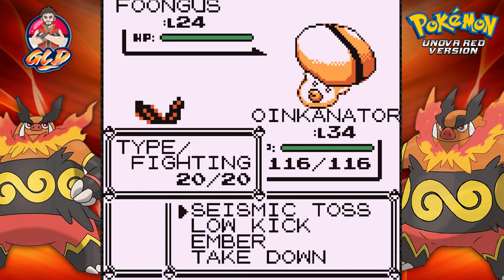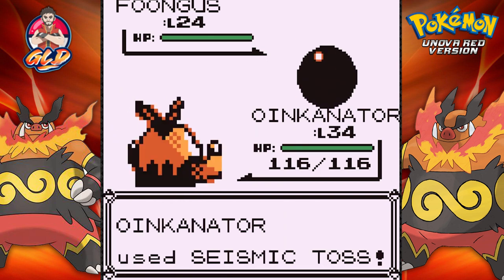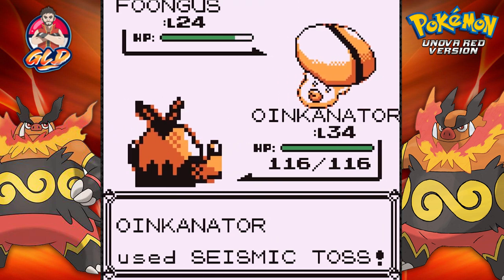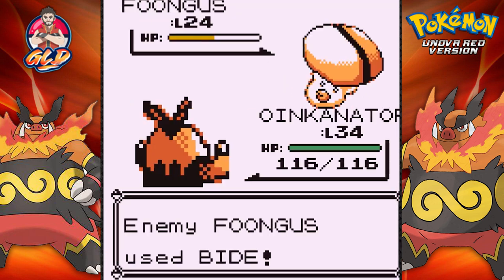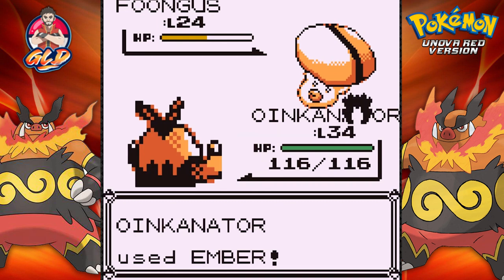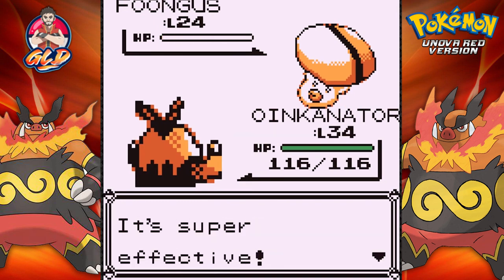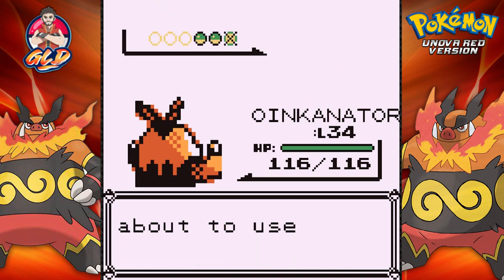Going up against a Foongus. Didn't mean to do that. Here comes a bite attack — it's not going to do anything. Let's go ahead and go for an Ember attack. Foongus has been defeated.